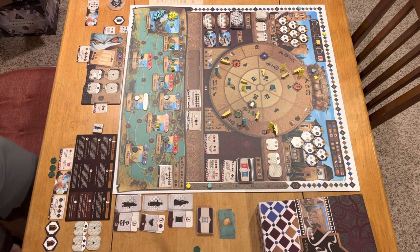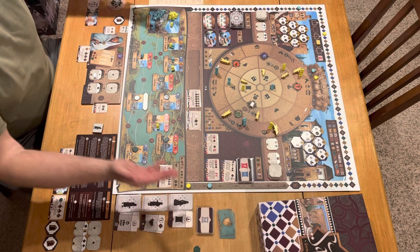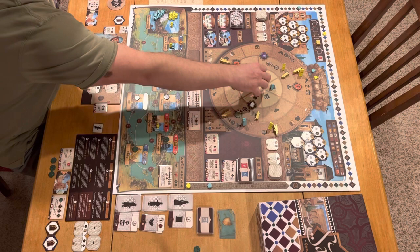As you can see, this is a gigantic board. The Rondell takes center stage, and there are three of them: the center, the middle, and the outer. That is what the action selection is going to be based upon.